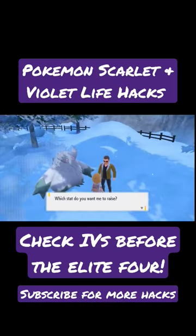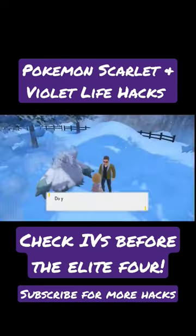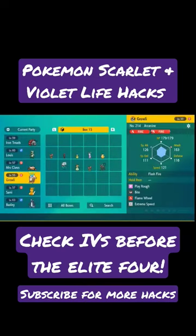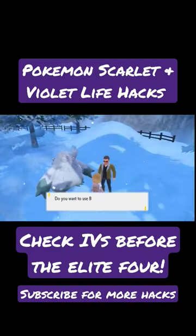What you can do, once you go to Montenegro, there's actually a vendor that does hyper training. In order to access that, you'll need a bottle cap. You can buy those from Delibird for like $20,000, which won't be a problem because you have plenty of cash by now. So you buy one bottle cap and fly to Montenegro, then go ahead and select your Pokemon.